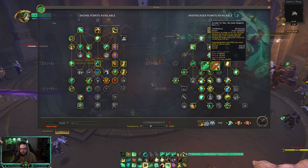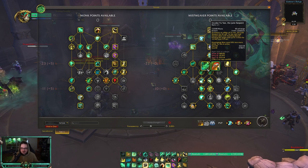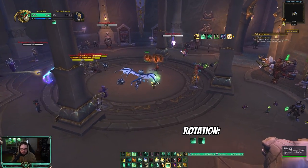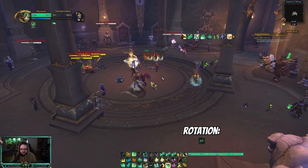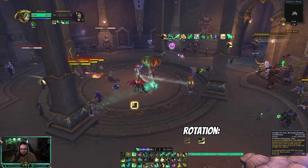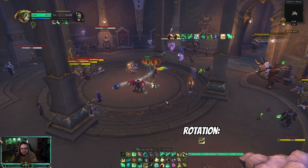One ability that is very crucial to utilize is Yu'lon. What Yu'lon does is — obviously you summon Yu'lon — but it also makes Enveloping Mist cost 50% less mana while Yu'lon is active, and all of these buffs stack. So you can have a 50% mana reduction from Yu'lon, 60% from Cloud of Focus, and 25% from Life Cycles — which is crazy. The result is an Enveloping Mist costing as little as 1,800 mana.